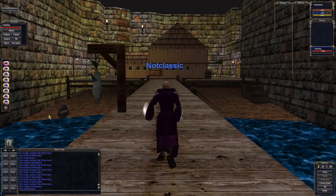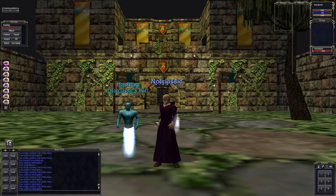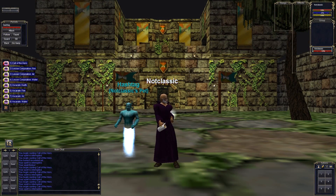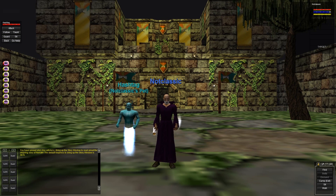Why don't we head over to the city gates and see what else we can do. I've just realized that this UI is not classic, so I'm just going to go ahead and fix that now. Way too many nice visual indicators for my taste. I like to have the more streamlined, simplistic approach. There we go, that's much better. But I'm still not quite feeling classic enough yet. Something's missing.